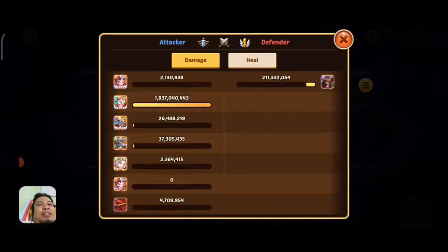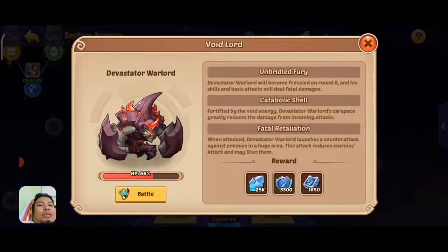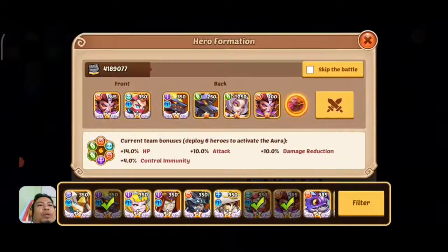If we use the deer pet — alright, this is a good amount of damage to the Void Lord. With this kind of minimal setup, we did around 13% damage — that's at 79. How about if we use the deer pet? Let's see what happens.